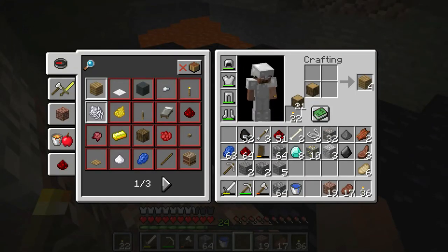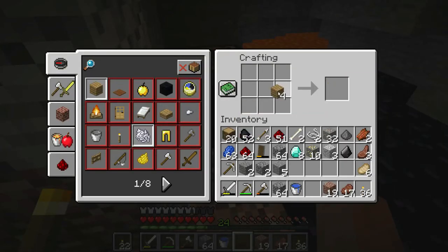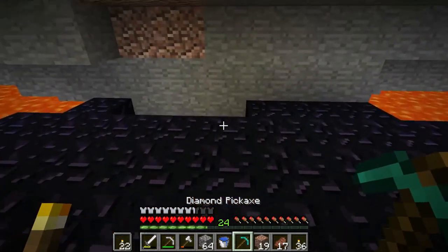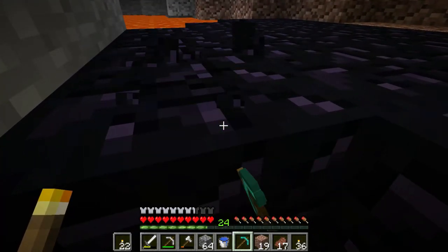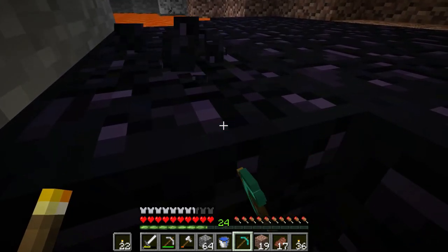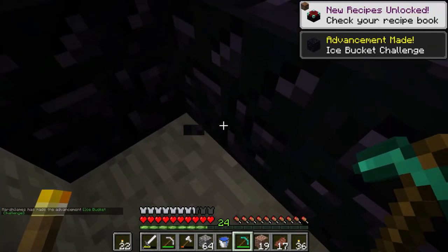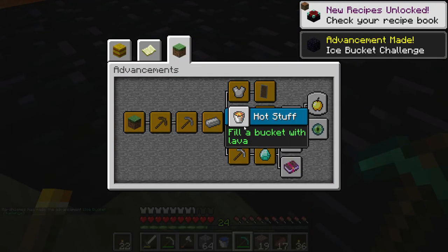We have eight diamonds and we need three for a diamond pickaxe. I'll take our wood, make a crafting table, make some sticks, and make ourselves one diamond pickaxe. Now we're going to get ourselves four obsidian — we're going to need that for an enchantment table. I'll grab this right now — it takes a really long time to mine. We got the Ice Bucket Challenge achievement done, and we got the Hot Stuff advancement by filling a bucket of lava.